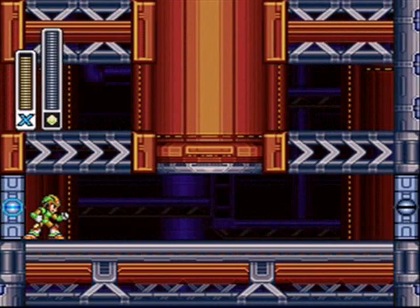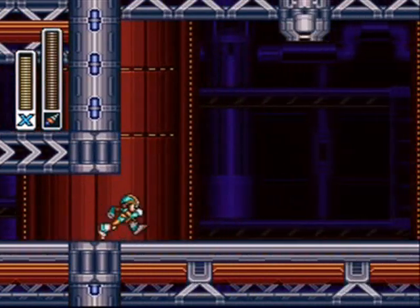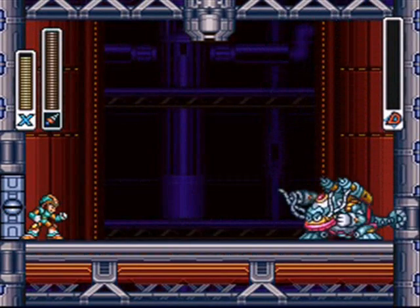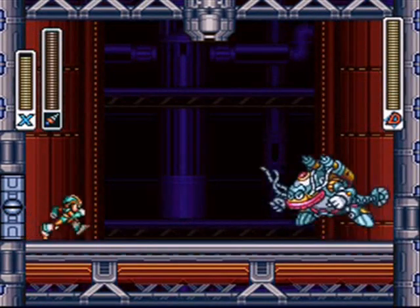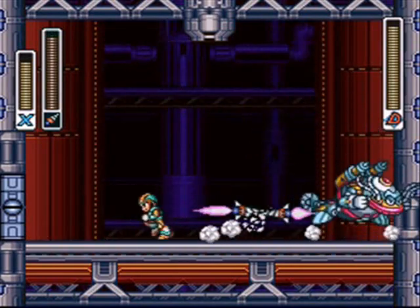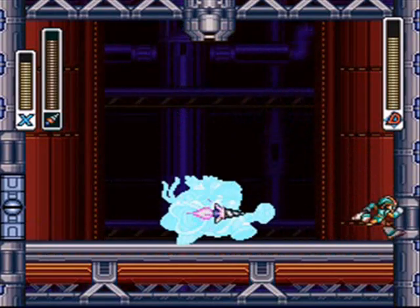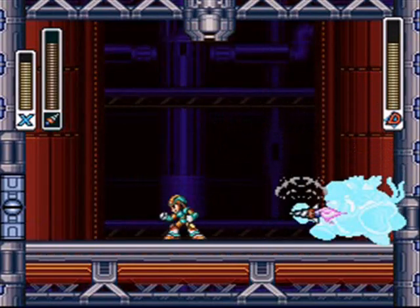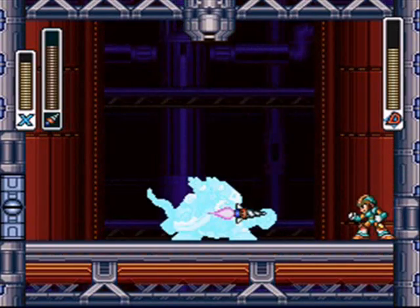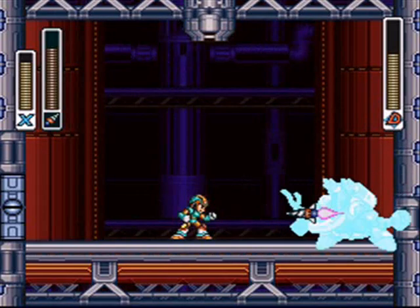I'm not the kind who believes in innocent until proven guilty — I believe in guilty until proven innocent. Anywho, this is Volt Catfish. He's weak against Tunnel Rhino's drill weapon. Just like Toxic Seahorse, what you want to do is spam the drill as he tries to jump — the drill also stays in midair for a short period of time before it starts moving. This is pretty much a recreation of the Toxic Seahorse battle.